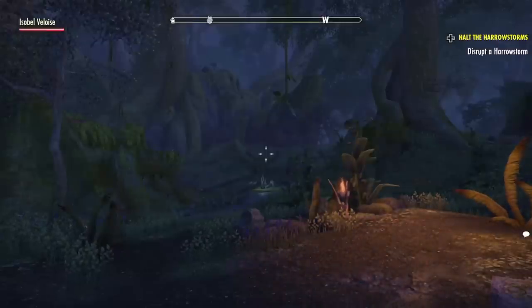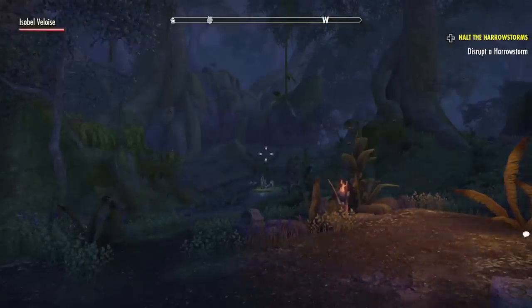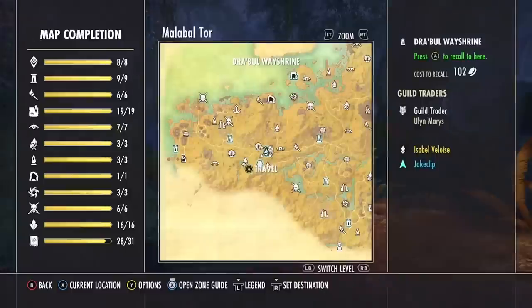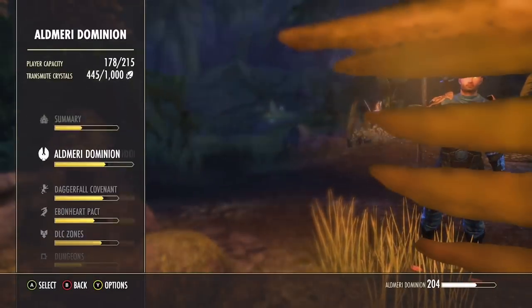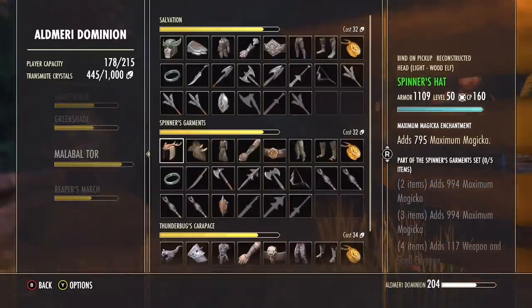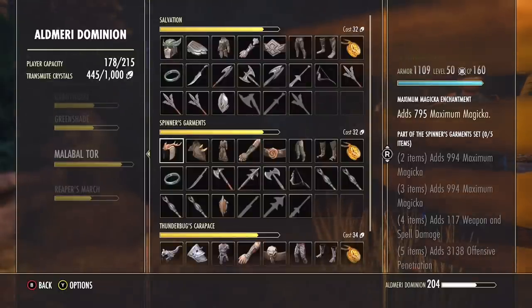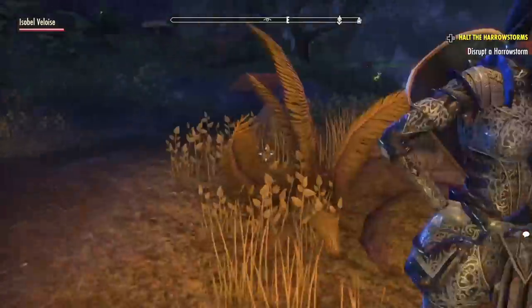Next up we have our generic Elven zone. If you can tell where we are based on this picture alone, you are definitely a lore master. But we are in Malabal Tor. The Spinner's set was one of the first ever PvP sets I ever used, and it has a near and dear place in my heart. It is the main set you're going to be focused on farming in this zone because it gives you 3,138 offensive penetration. Overall great set with a lot of utility — it's got a great 2, 3, and 4 piece of Magicka, Magicka, and Weapon and Spell Damage. And it also has a really nice place to farm.